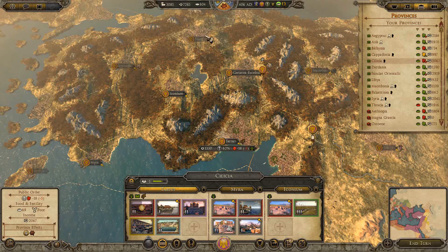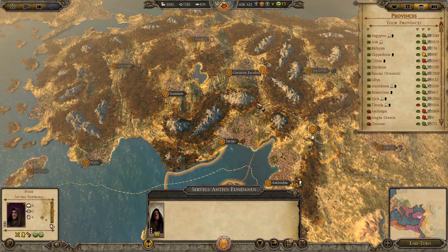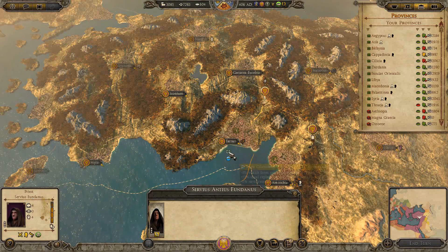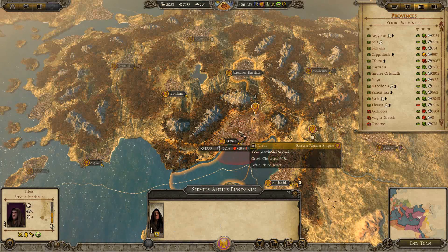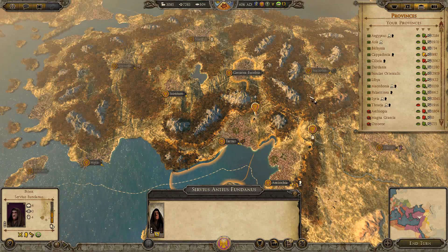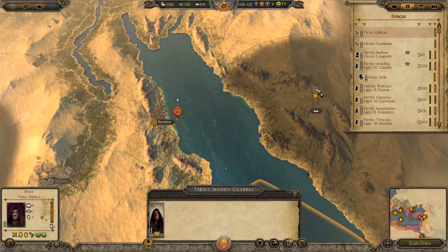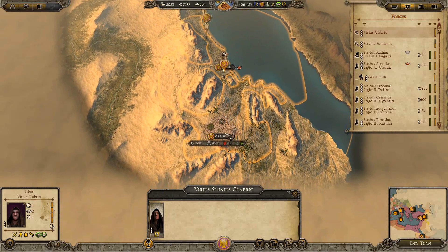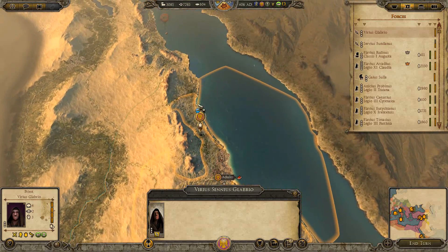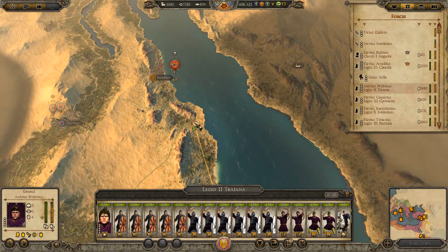They're neutral here. They are growing slightly here now. Let's move him back here. These priests are pretty necessary, let me tell you. How are things here? Getting better, still, at a rate of seven. We'll move him up here. I'm staying on the coast to avoid attrition.